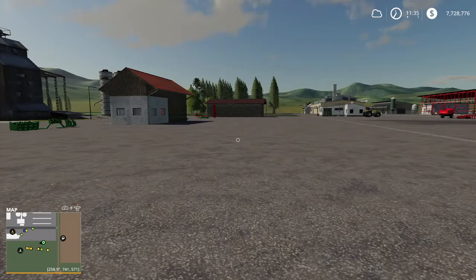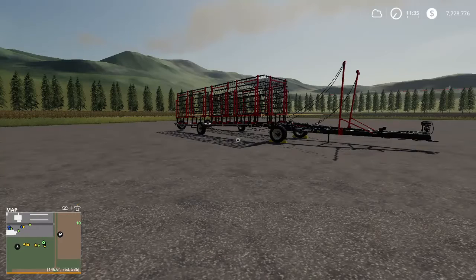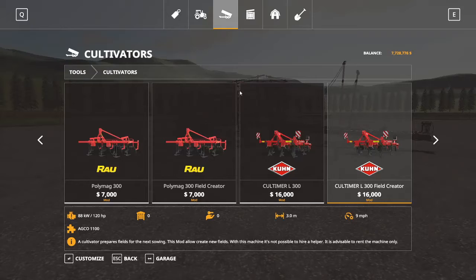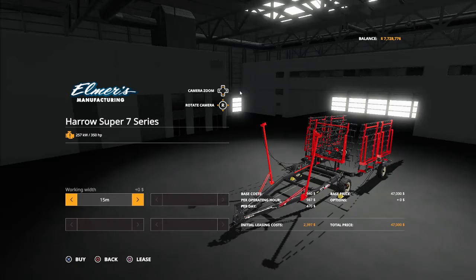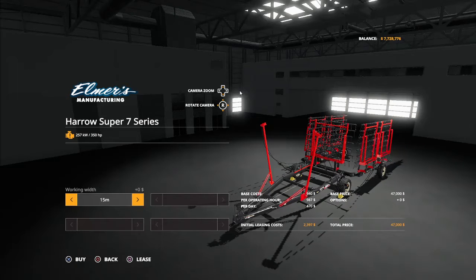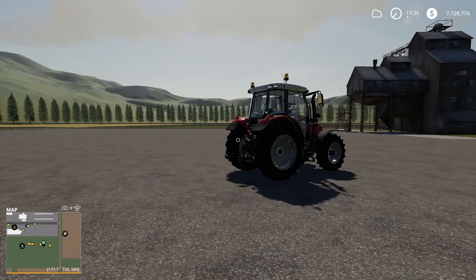Next up is the Elmers Harrow Super 7 Series, changelog 1.2. Added cultivator version, added optional working widths, and fixed collisions. You'll find this up on cultivators. Still needing 350 horsepower to operate — $47,000 for 15 meters, $67,000 for 21 meters, and $82,000 for 27 meters.